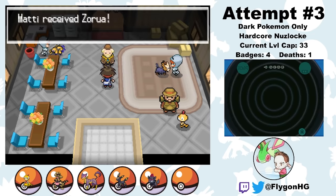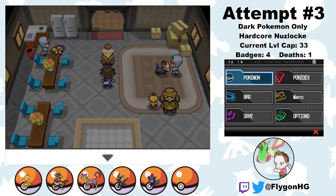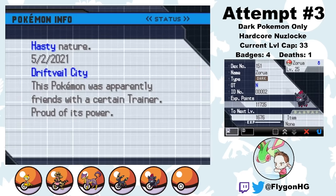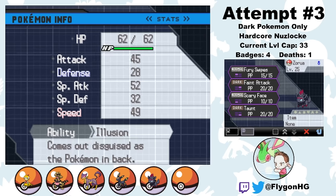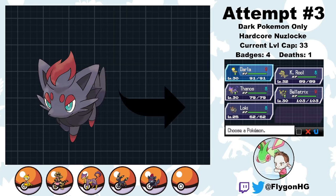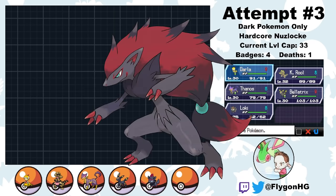Next I head to Driftveil City, where former Plasma Sage Rood gives me N's Zorua. This particular Zorua always has 30 IVs and a Hasty nature, so it's pretty powerful if not a bit frail. Normally you can't nickname this Pokemon since it's technically registered to Trainer N, and you can't nickname other trainers' Pokemon. But with my special edition Nintendo DS, I can. So I name him Loki. Loki also evolves — basically the little fox evolves into a half-fox, half-man, all-furry-bait looking thing. Zoroark.